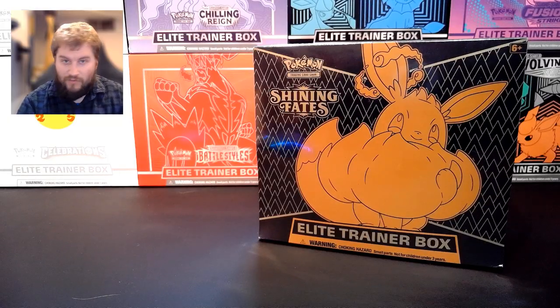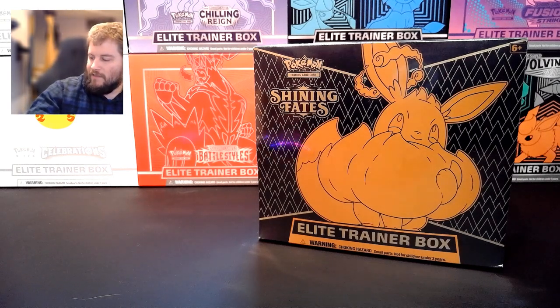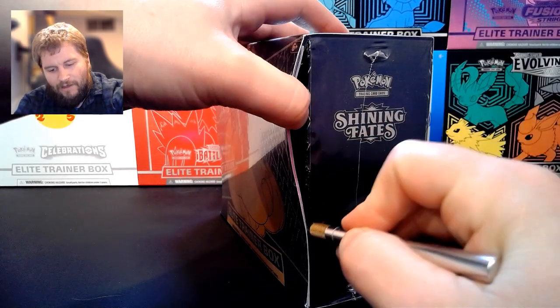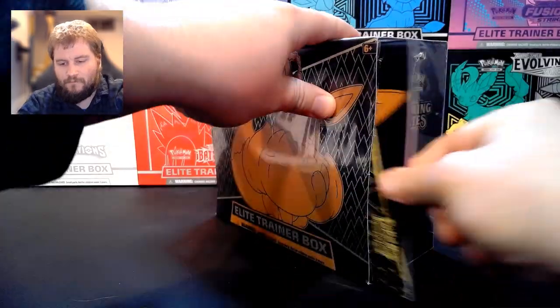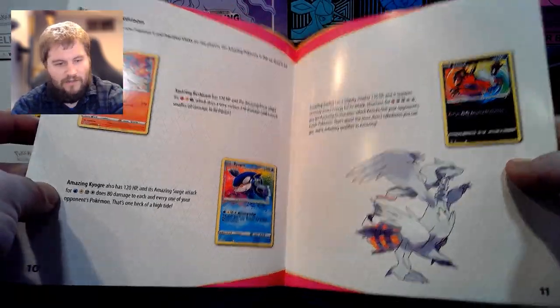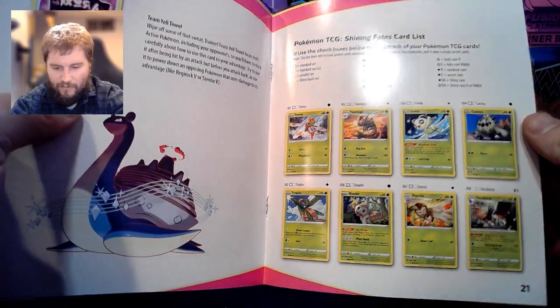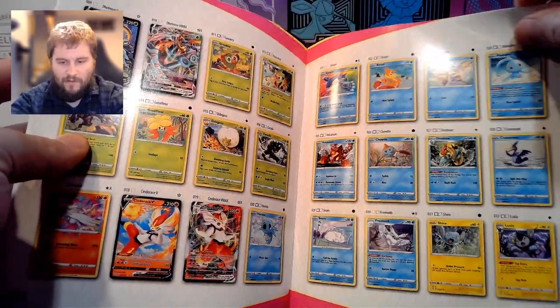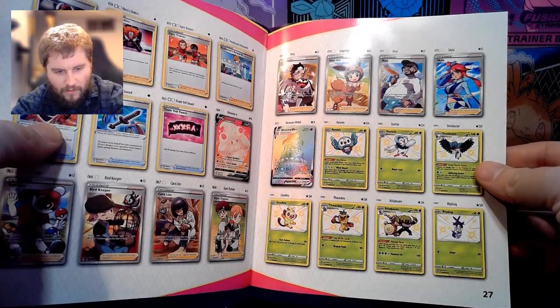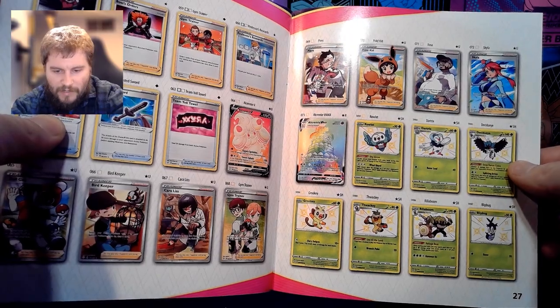I do like to start with the Elite Trainer boxes when I can, because I like to look at the booklet and see what's in the set. This is a set I actually haven't even researched. I know there are kind of two sets to this: a regular base set and a shiny set. I know the Charizard shiny is in here. We have something called Amazing Rares, which I haven't seen before in another set. About 73 cards in the base set.